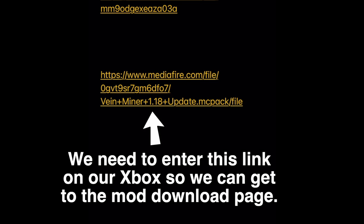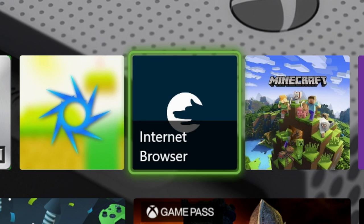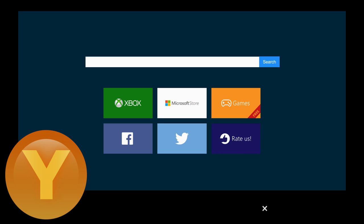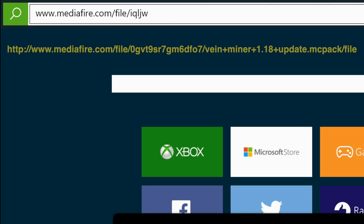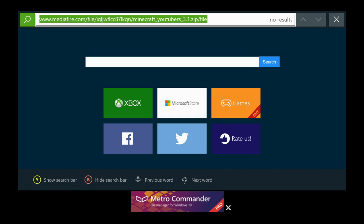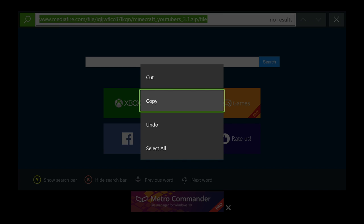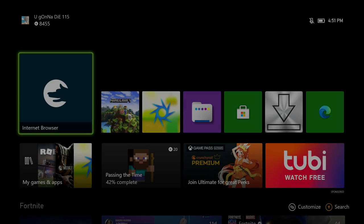Now that we have our download link, go back onto your Xbox and open up the Internet Browser app — the first one we downloaded. Once the browser loads, press Y on your controller to bring up the URL searcher in the top right. Type in the URL of the download page — the Mediafire link you copied from your phone. Mine was www.mediafire.com/file followed by the file path. Feel free to pause the video to type it in. Once you've entered it, select all the text, press the three-line button on your controller, and click Copy.